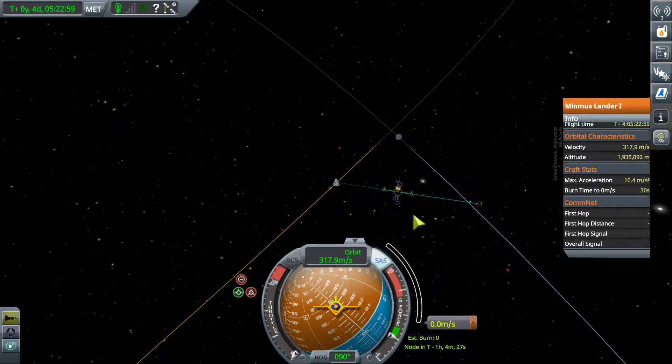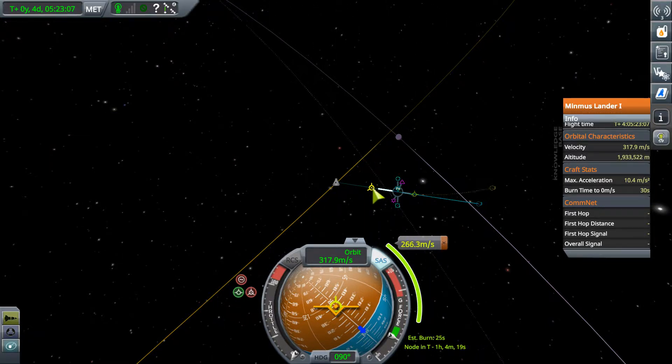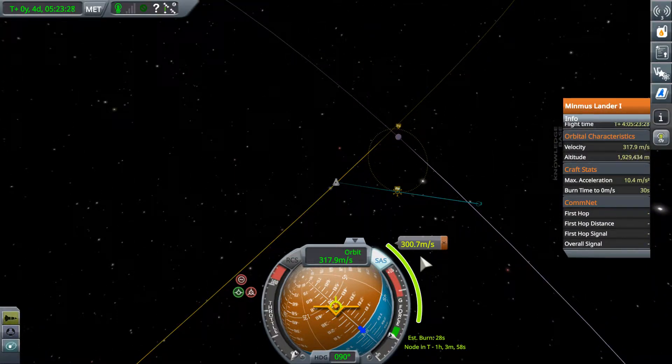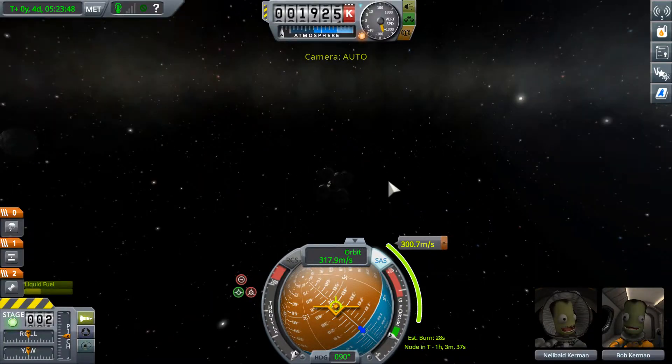So, what if I wanted to add a maneuver here and burn retrograde? How much would we need to get into a proper circular orbit? 300 meters per second - that's kind of a lot. A 28-second burn? We have enough to do that twice, right? I say twice because we'll need to get back to Kerbin and we'll have to regain all that velocity. But it would be really great to be able to get some orbital science, wouldn't it? I guess we'll leave that decision for the moment.